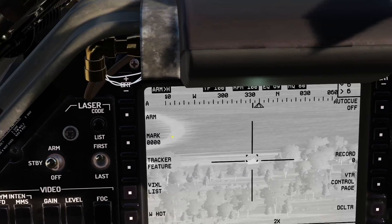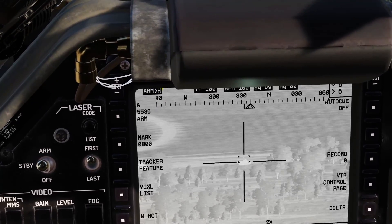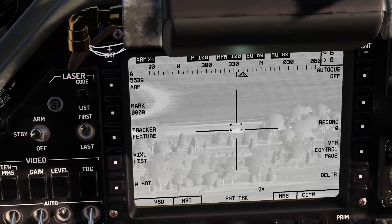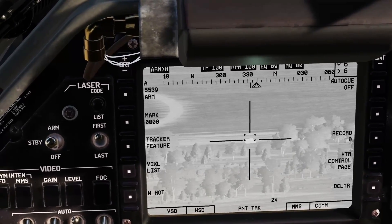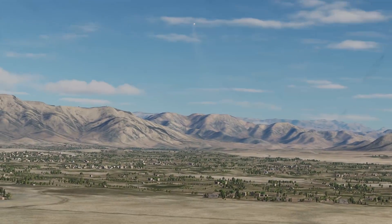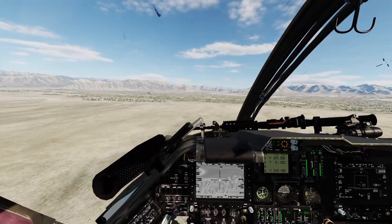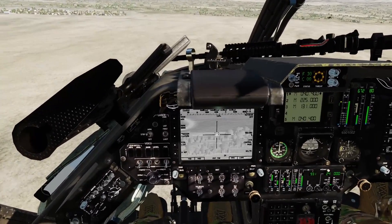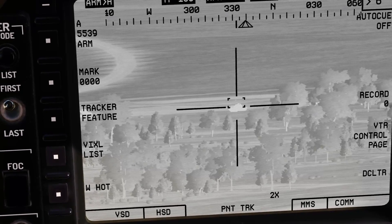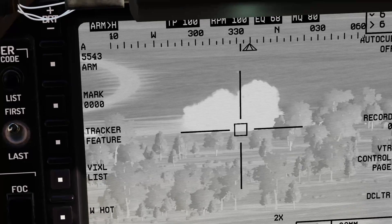Then we're going to press and hold the laser fire button. You can see we're going to get this range in meters blinking there. When you're ready and you're in range — which is about 7.5 kilometers — we're going to press and hold the weapon fire trigger's second detent. There we go, there goes our missile. We're going to wait a second for that to come in and land. Splash.